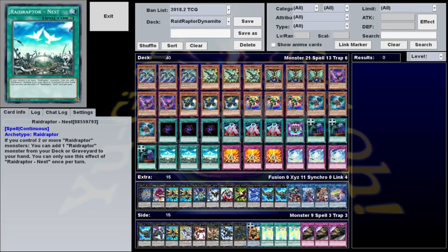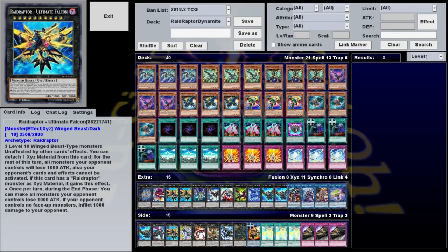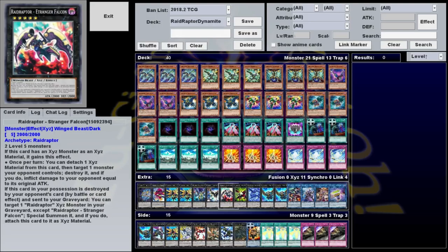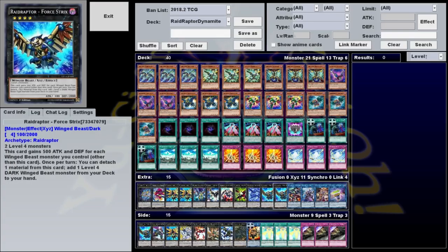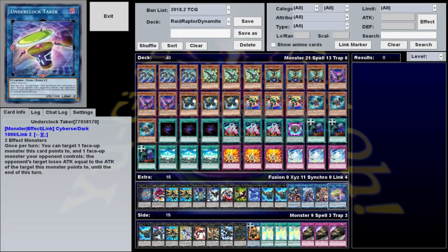Our only traps are three copies of Icarus Attack and three copies of Raptor's Gust. Our extra deck consists of one Number 77, one Final Fortress Falcon, two Ultimate Falcon, one Satellite Cannon Falcon, one Revolution Falcon, one Stranger Falcon, one Blaze Falcon, one Iced Beast Xerophane, two Force Strix, one Boralode, one Decode, one Akashic Magician, and one Underclock Taker.